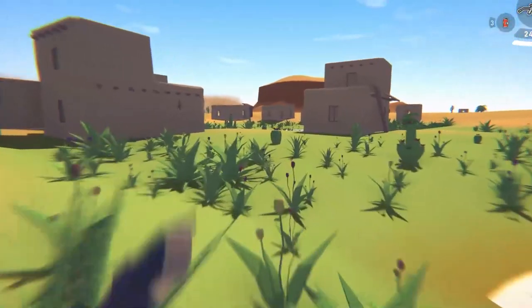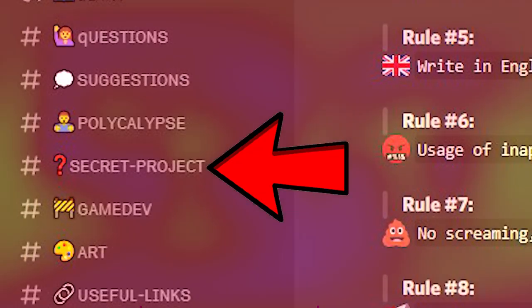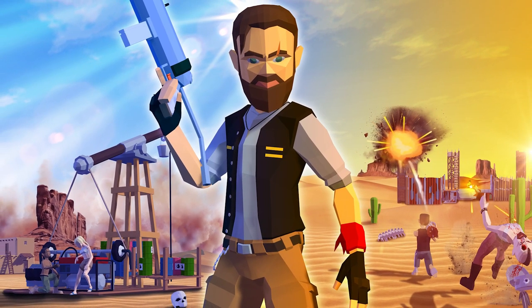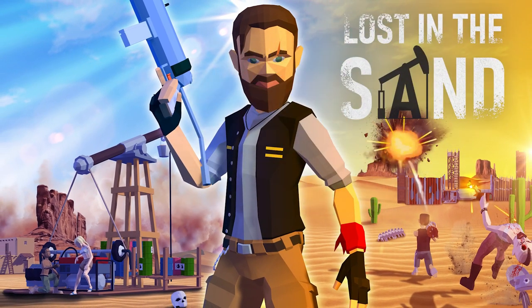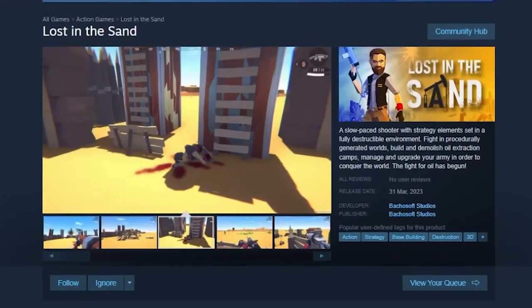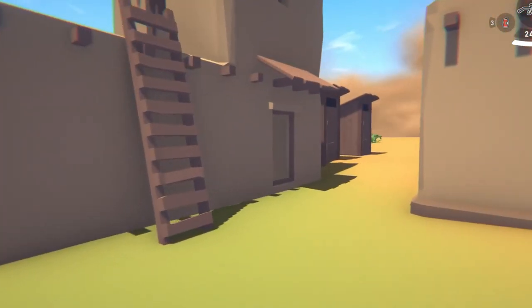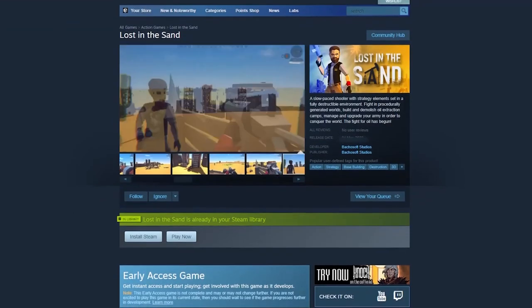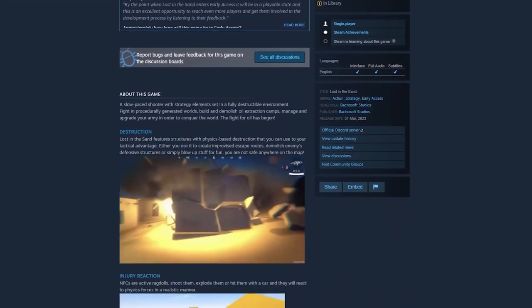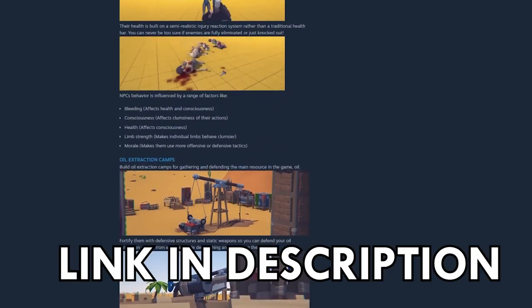So it's finally time for the special announcement. Until this point I've referred to this project as the secret project, but I think it's finally time to reveal its name and my plans for the future, since I finally made a store page for Lost in the Sand — a slow-paced shooter with strategy elements set in a fully destructible environment. Lost in the Sand is halfway there with the core mechanics, after which I plan to make a demo version available on the Steam page for everyone to play for free. So until then, make sure to wishlist the game by following the link in the description.